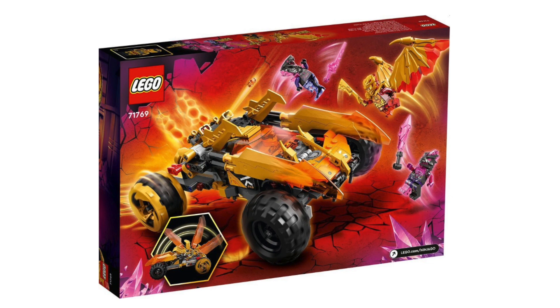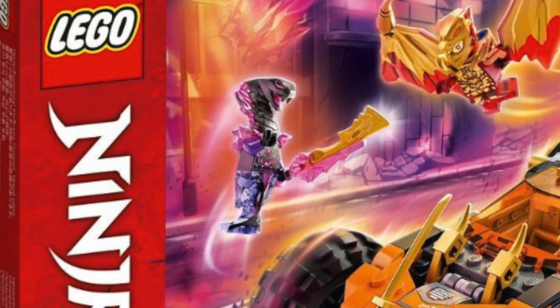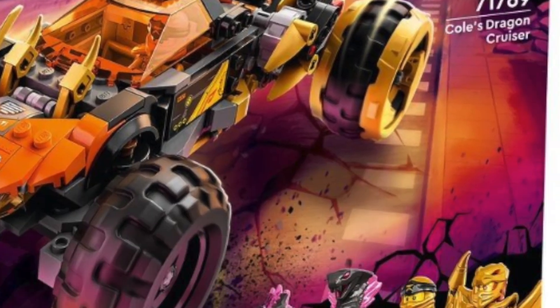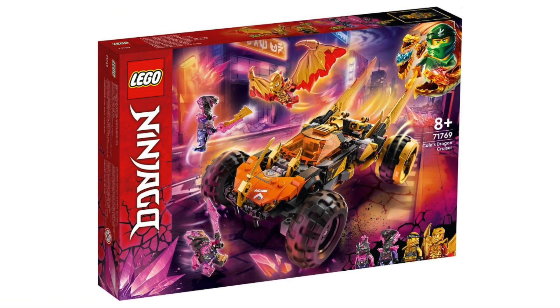The minifigures are the real highlight here. You're getting that dinosaur samurai again and Aspira, who is holding a crystallized Sword of Fire. The cool thing about the golden weapons is they can attach to crystal attachments, so you can have crystallized golden weapons and normal golden weapons. Then there's the golden winged Kai figure, which looks cool with transparent legs and arms — though he's probably my least favorite golden ninja of the bunch. There's also a golden ninja Cole in just a normal golden suit. This set will be $40, which looks all right, especially since most of these figures are exclusive.